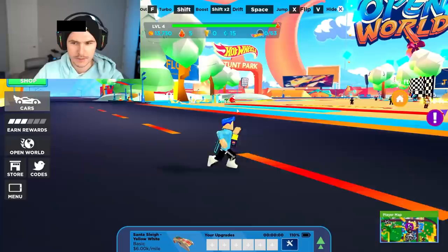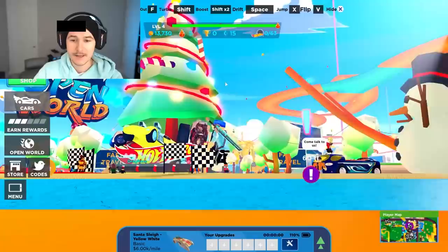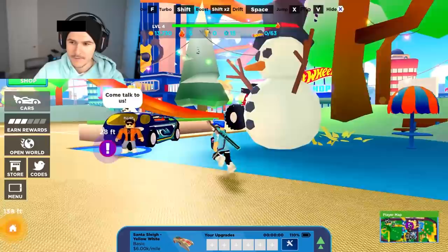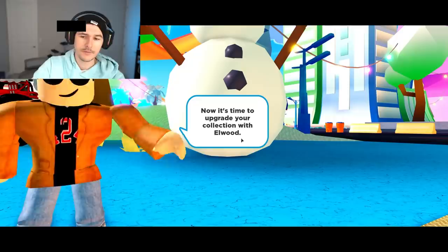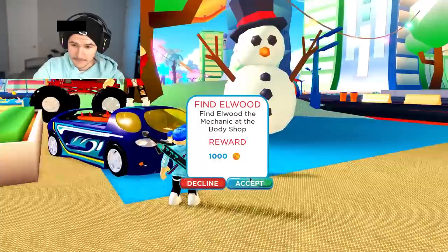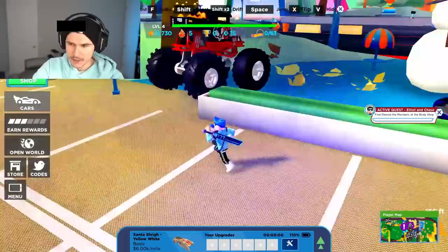I love the 3D signs - whenever I see 3D text in Roblox games, I know it's a premium game. We got the stunt park over there, the big open world sign, and the limited time holiday tree for the season. That thing's dope. And then over here we got the Hot Wheels Body Shop. What is that - the Hot Wheels Police Station? I gotta go over there. Let's talk to these guys again. 'You're one heck of a driver - now it's time to upgrade your collection with Elwood. He's at the Body Shop.' So now I need to go to the Body Shop.